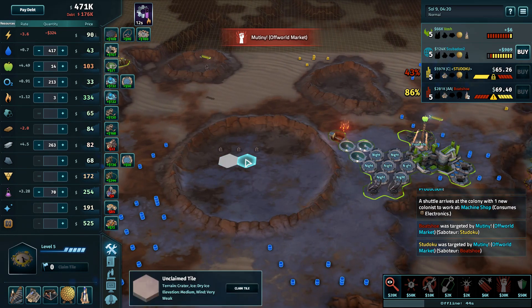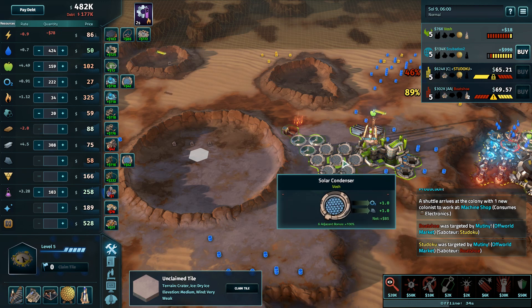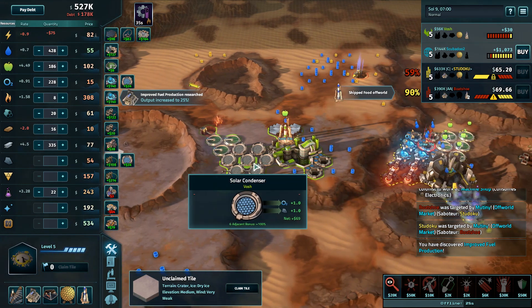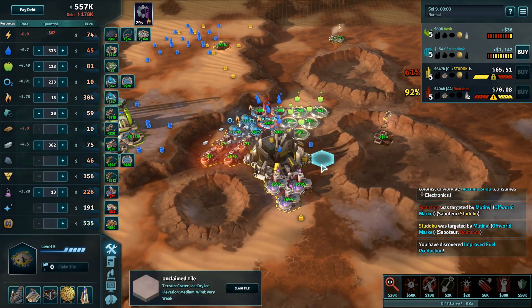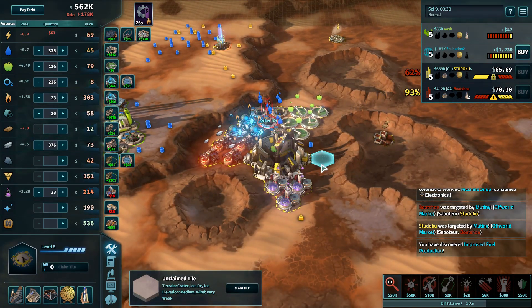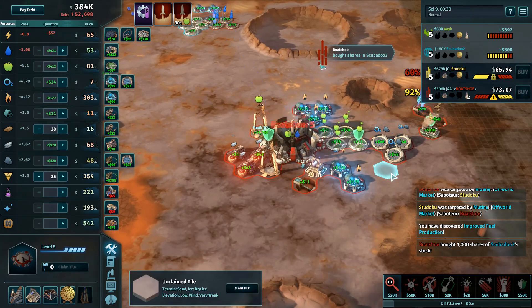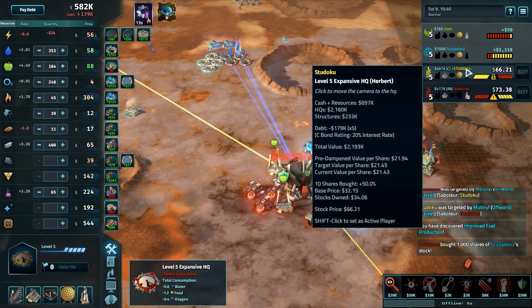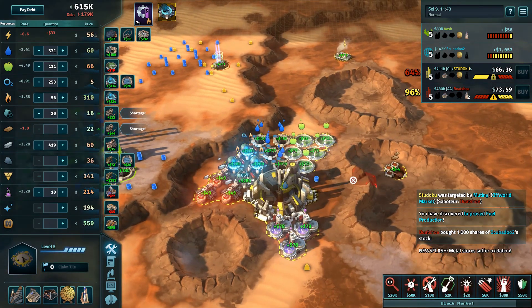Vosh would have had a decent chance of popping up at least a medium carbon near those lows, and those solar condensers next to his base could have been transferred into something that actually makes money instead of poor upgrading material. The solar condensers — after relying on them for so long — you're just not going to get the work done. It is turning out to be very close in the race. Boatshoe extends it slightly by getting one free stock left in Scubadoo.